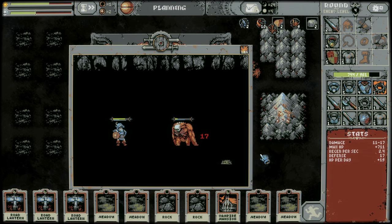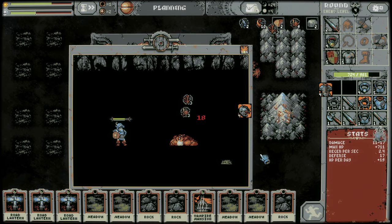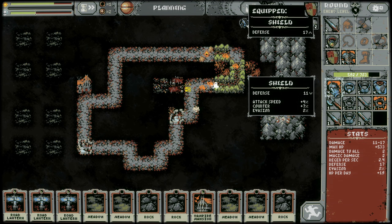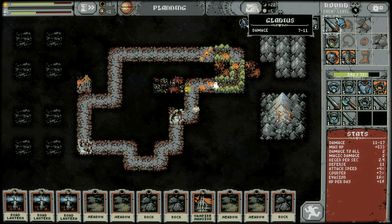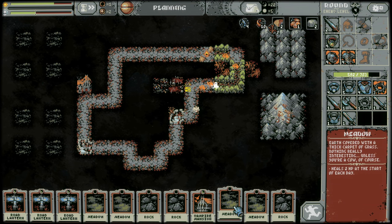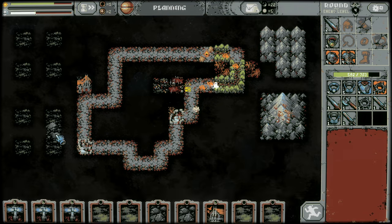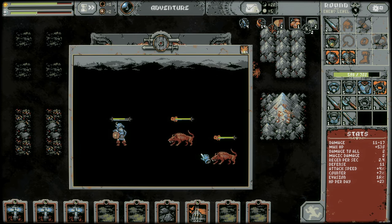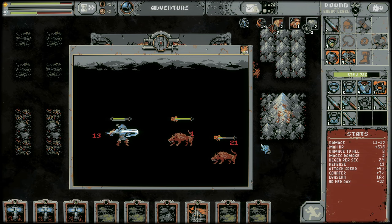Better drop something nice. Look at that — okay, so it's level 4 gear but rare. Magic damage, damage to all, evasion — let's take it. Slightly lower defense, but you get all the other stuff. I'm gonna start just activating some of these meadows unfortunately, with rocks. Not the ideal scenario, but we deal with what we get.